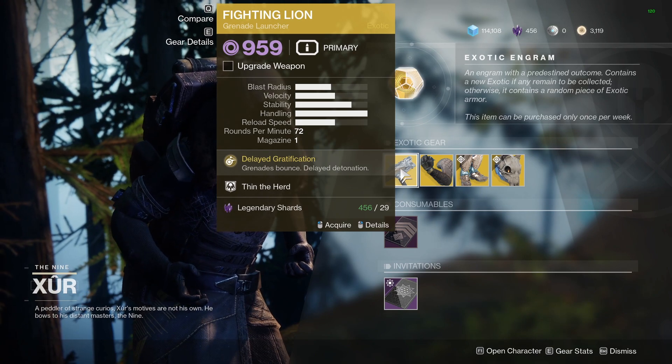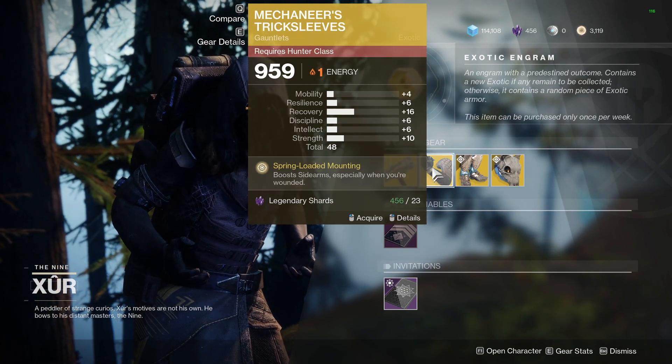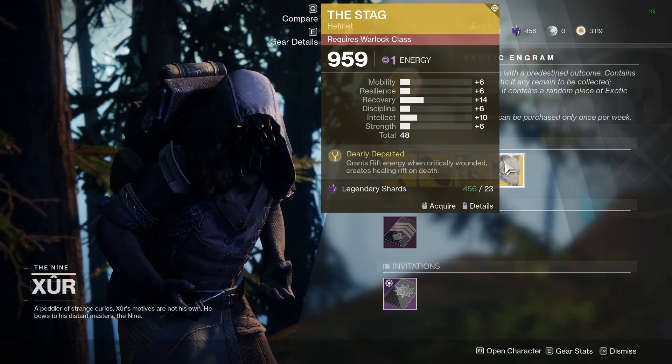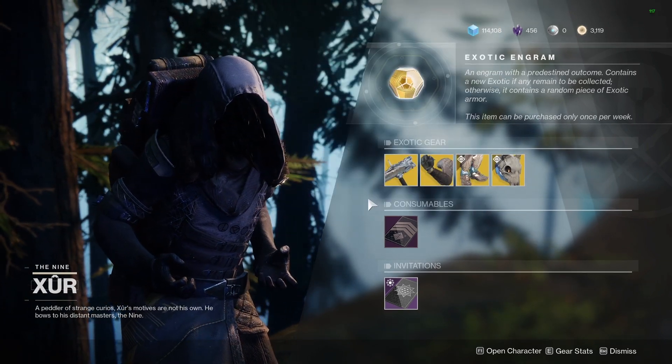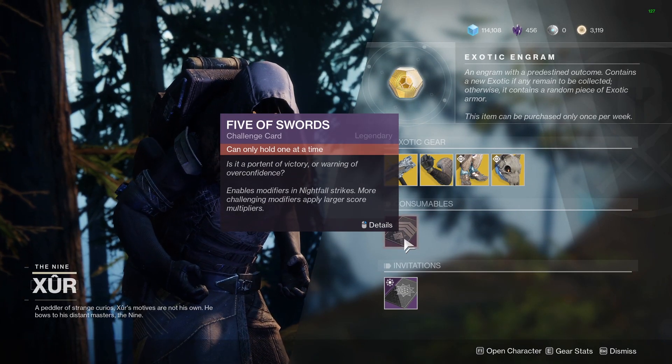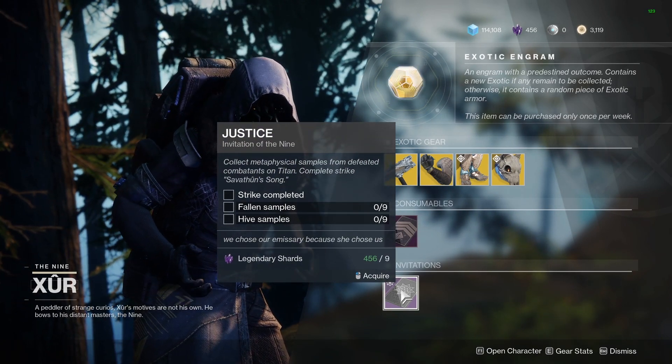So a quick skim: we have the Fighting Lion as the exotic weapon for the week, the Trick Sleeves for the Hunter, the Stand Asides for the Titan, and the Stag for the Warlock. Any consumables can be found here — Five of Swords if you're still working on those, and Invitations of the Nine can be found at the bottom.